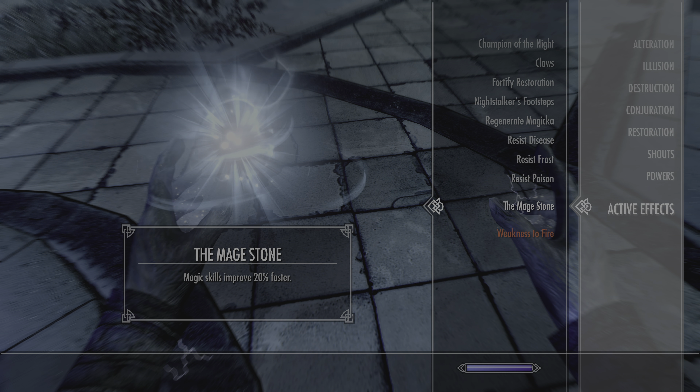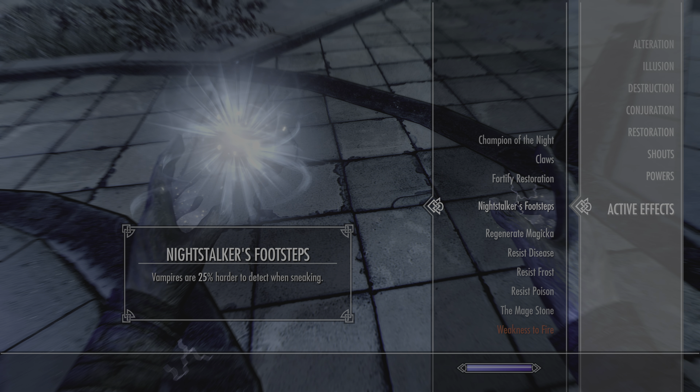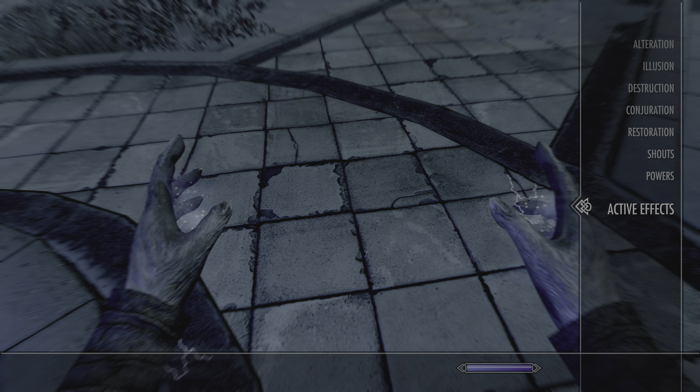Active effects: Mage Stone 24%. I don't think that's going to change. I don't think really any of these are going to change, but this is why I'm recording. Champion and Knight.